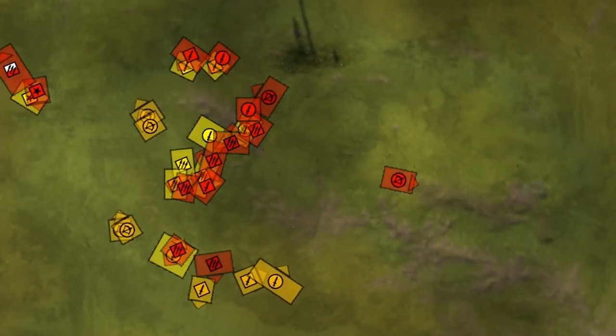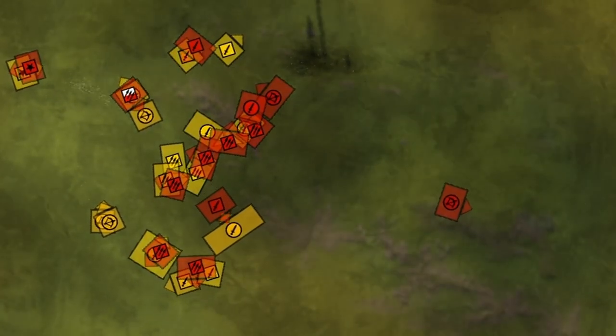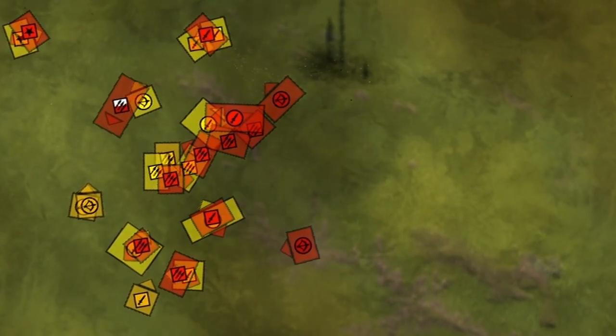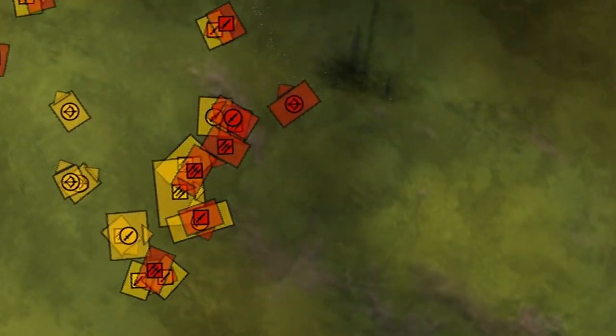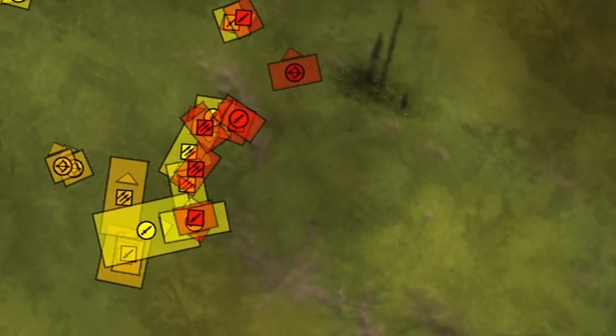We had successfully outnumbered the enemy on our right, while contesting the center and left. This allowed us to get in behind his lines and overall just envelop him. The enemy general had died too, giving us the morale advantage as well. Not long after, the remaining additions surrendered.